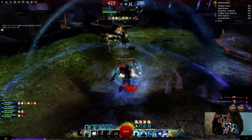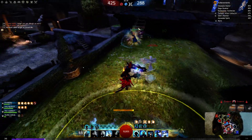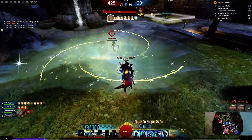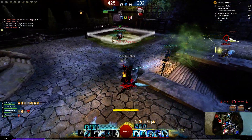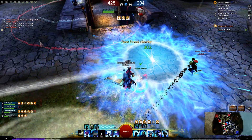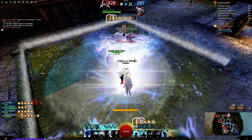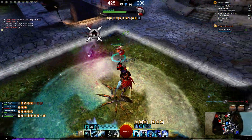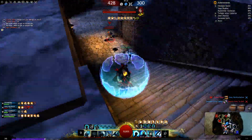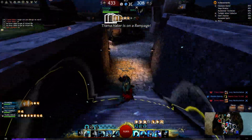Give him aegis, heal them up, give him quickness. My other ally is here also dying, so I'm just going to heal him and give him some additional healing. Just heal him up, give him some more healing. You can see it here — give him stability so he can stop there. Give this guy healing and run away.